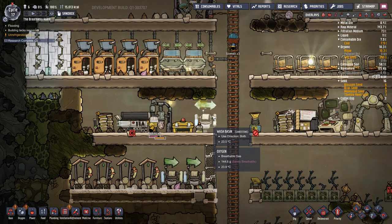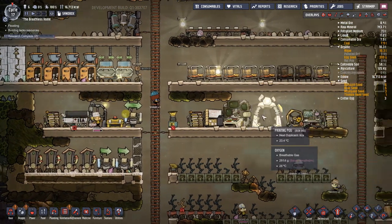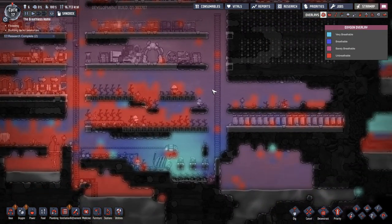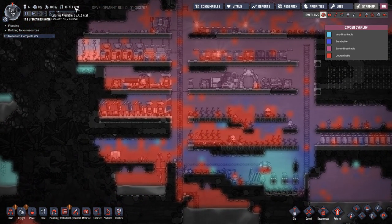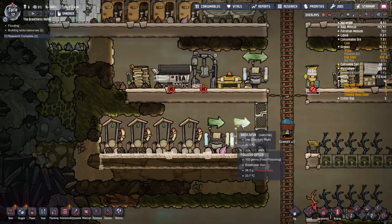I've got six duplicates with four bathrooms. We're definitely going to bring our total up to eight, providing we've got the food and the oxygen — we've sort of got food 50/50 — but forward planning never hurts.